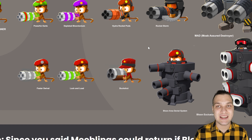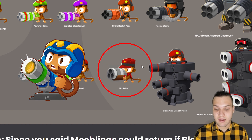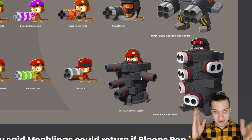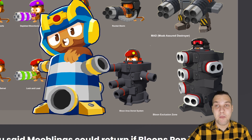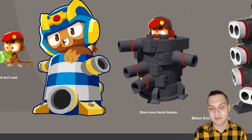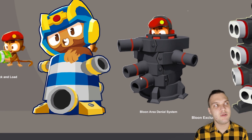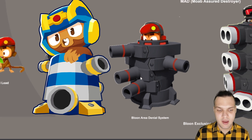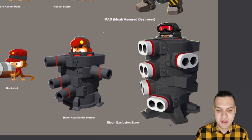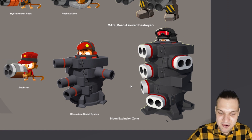Next we have the buckshot path. Buckshot is also completely different — in BTD6 it was blue, but here it is red with gray. The BADS (Bloon Area Denial System) is dramatically different. BADS here is gray plus red, whereas BADS in BTD6 is blue plus white plus yellow plus a little bit of green. So it's dramatically different.